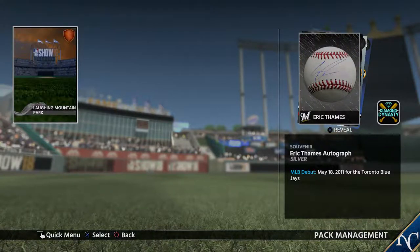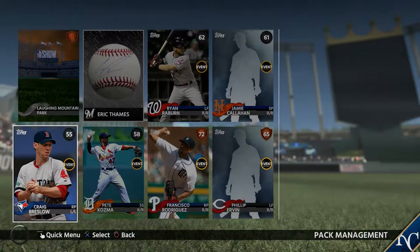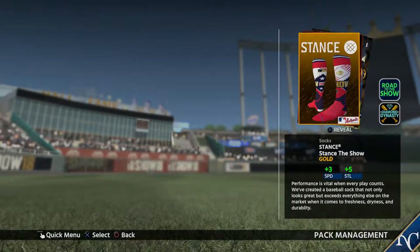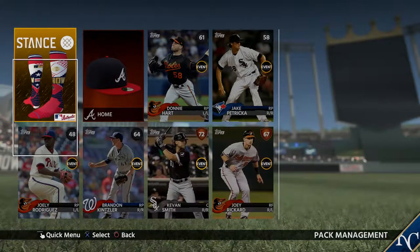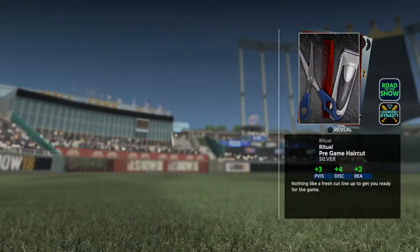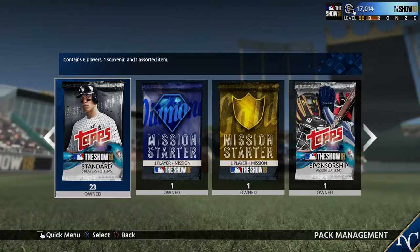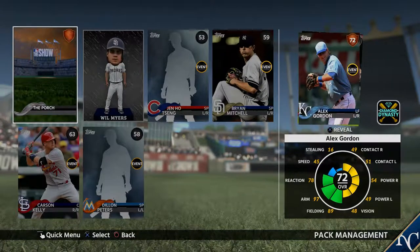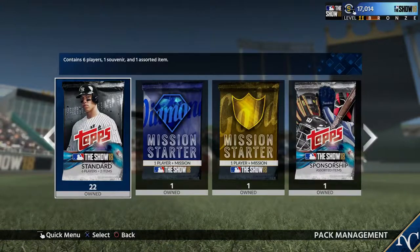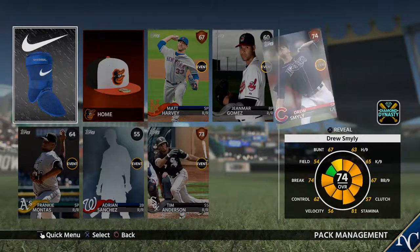Looks like we got another Laughing Mountain Park. Eric Thames Autograph Ball. Some more players — nothing to write home about. These are some awesome socks — the MLB Show Stance to Show Gold, that's pretty cool. Atlanta Braves hat. Nothing really for players. It looks like right now we're not getting much for players, but we are getting some pretty cool memorabilia — autograph balls, those type of things. Still really nothing for players. Hoping to get better luck. Got a Will Myers bobblehead. Got another silver player, Addison Reed — that will be helpful in our bullpen. He's always good to throw with.